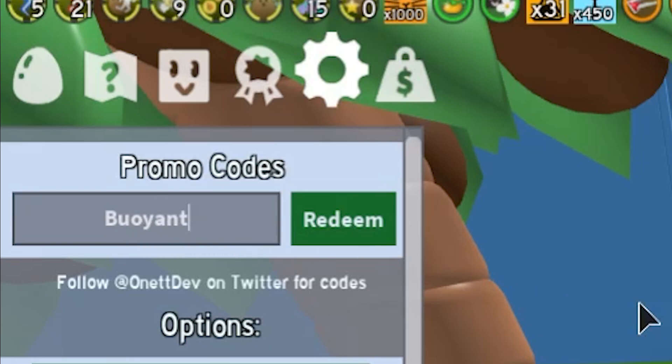After that we got code 'buoyant' — go redeem that one right now. Then after that we got code 'bigbag', then code 'teespring', then code 'gummybanditt'. We also got code 'beesaboss123', then code 'discord100k' — go redeem that one as well. Then we also got code '500mil'. There you go.